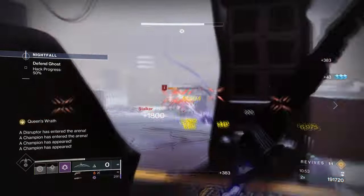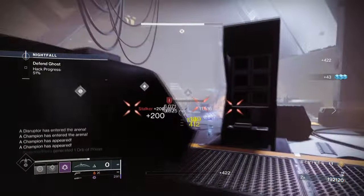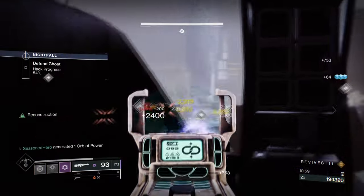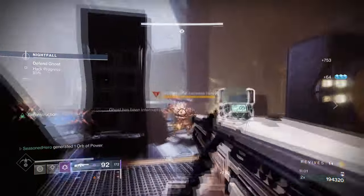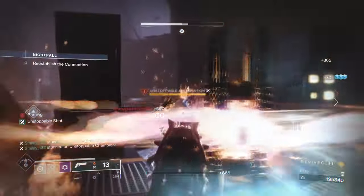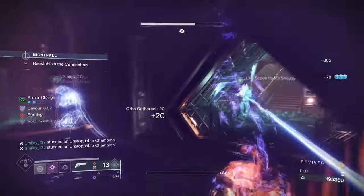I also found that Echo of Domineering works out really well for the build with how often you'll be taking out weakened targets. An overpowered stat and Void Breach goes a long way for us and our team, and with certain combos in mind, you can make each debuff created worthwhile.